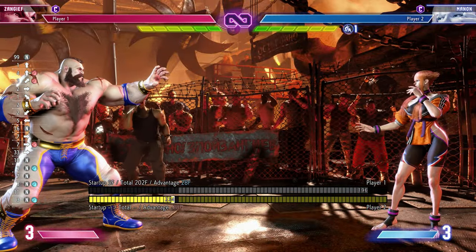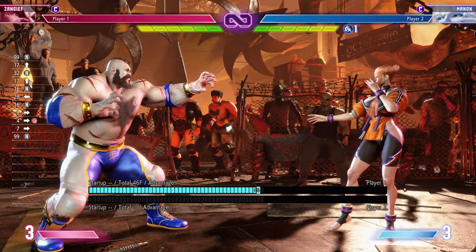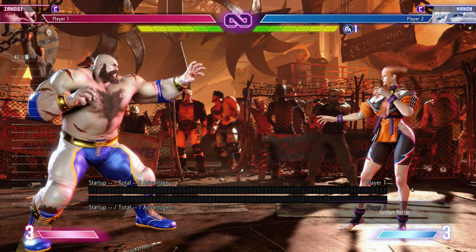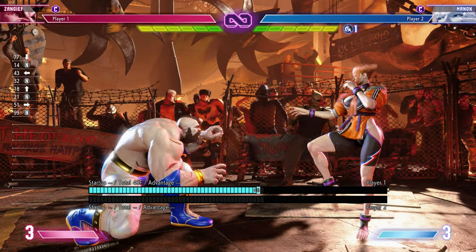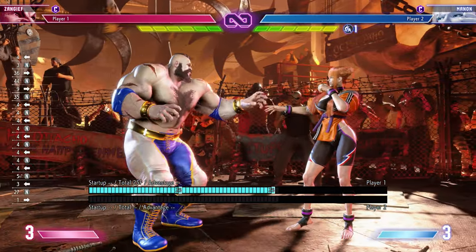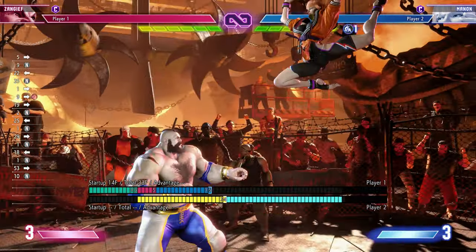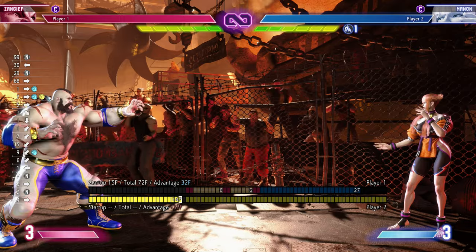Now the actual guessing game becomes: do I jump or not? Jumps will 100% of the time beat my command grab — that's just how it works. And not only that, if they call me out, they'll land on my head and get a punish. So the strike-throw mix becomes: you're going to try to jump out of my grab, and I'm going to stop you from jumping because I know you're not going to be blocking. You'll be holding up, back dashing, doing anything other than fighting back properly.